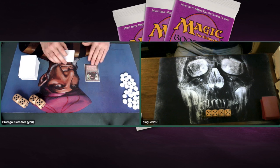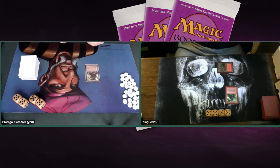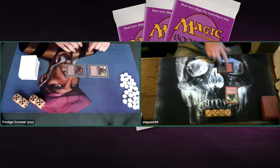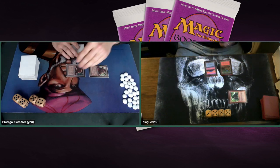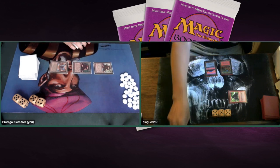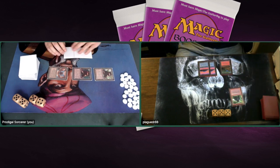Plague Doctor plays Mountain into Kird Ape — there's your one-drop. That Mishra's Factory is going to be really good for me because it's going to slow my opponent down. I'm getting aggressive, pumping it with my other Mishra's Factory — two Factories on the board, a problem for Plague Doctor. He plays an island, attacks me for one, and passes turn without playing a creature. Then I play a Mishra's Workshop — bad news for Plague Doctor. Tetravus hits the table as a 4/4 flyer and suddenly I'm the beatdown here.